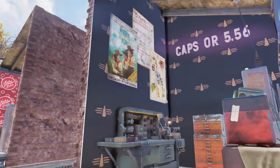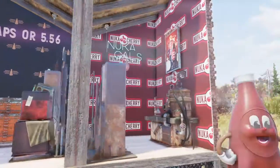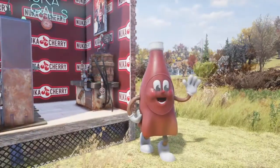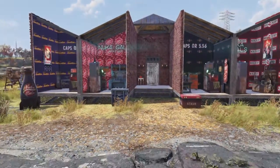Over here I have the Tinker station with more posters. Of course, my caps are 5-5-6 because that's what I trade in. And then last, the Nuka Cherry station — of course gotta have bottle cap and Nuka Cola, and a storage chest out front.